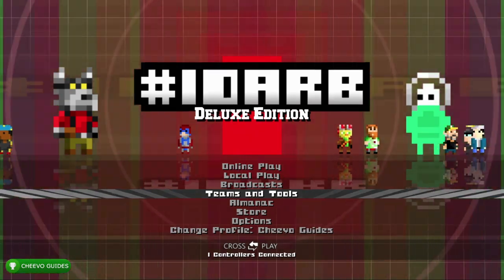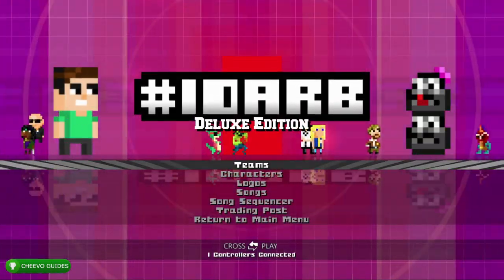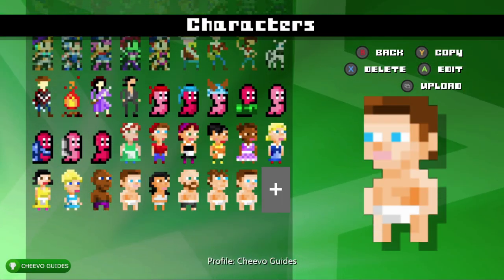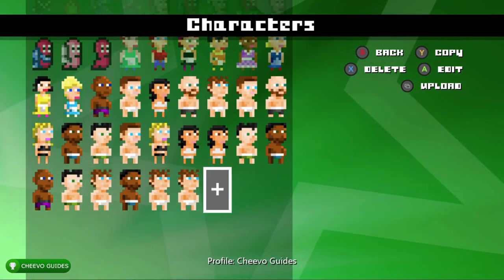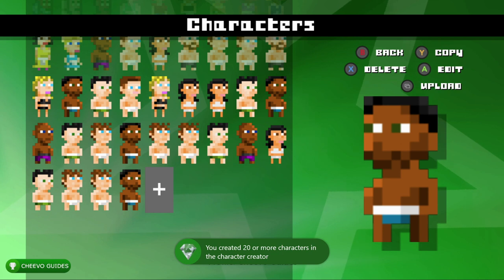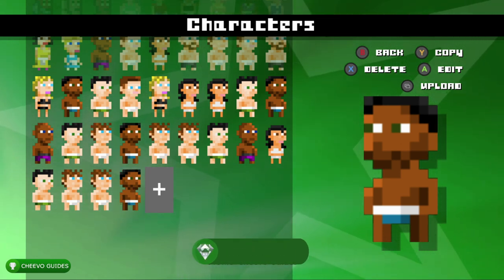First, go to Teams and Tools. There are a couple of achievements related to creating characters, logos, and songs — you need to create 20 of each. For characters, simply press the plus sign 20 times and you'll create 20 characters pretty quickly. That will pop your first achievement worth 75 gamerscore, called 'Just Like Having a Baby,' for creating 20 custom characters.